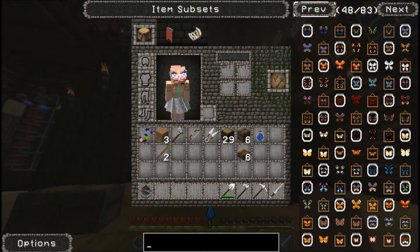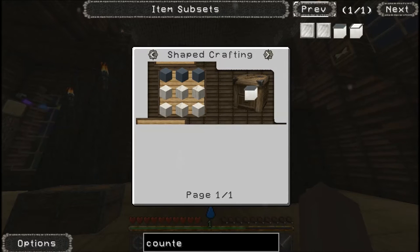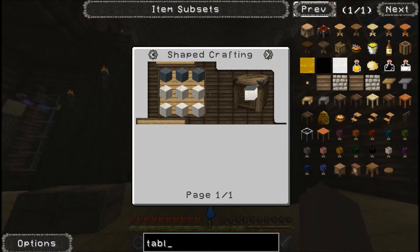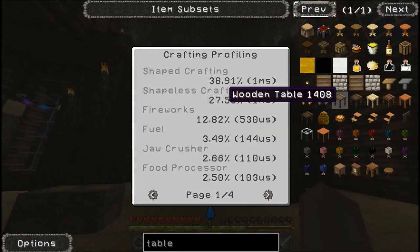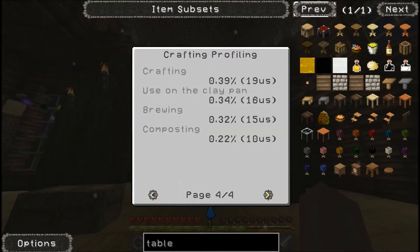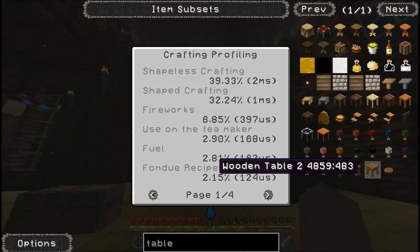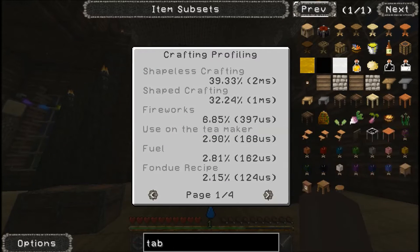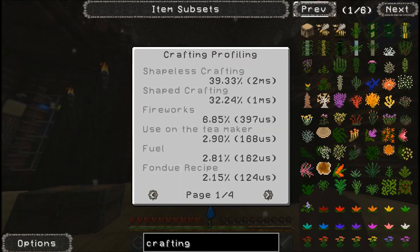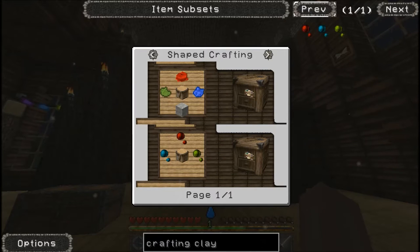Is there a counter? There are kitchen counters — how do we make these? We can't make that yet. Do we have tables? We have tables, but there's literally no way to make them. Oh wait — I think it's through the crafting clay. Whatever the crafting clay makes. Let's click that — deco bench. We need to make a deco bench. So we need a clay block — or no, we don't.